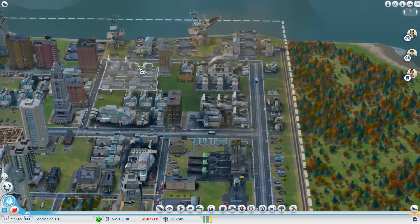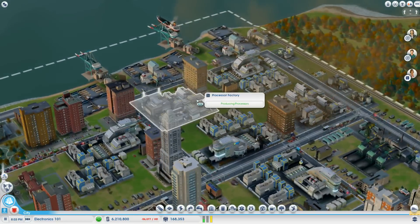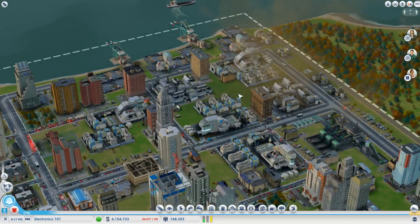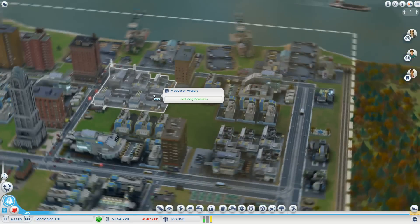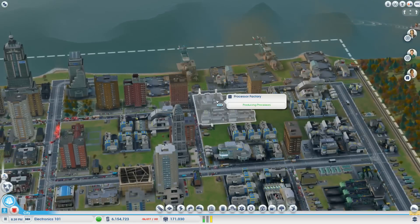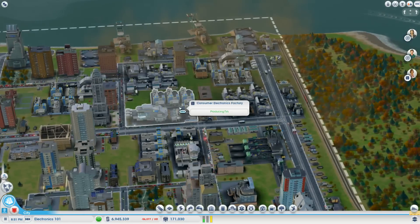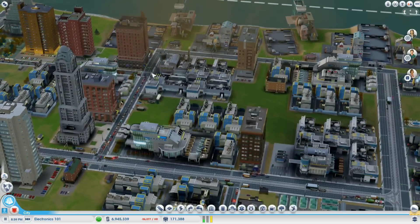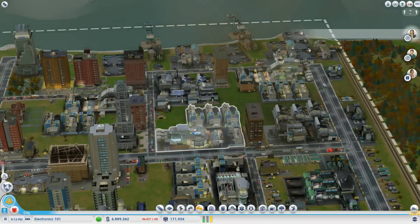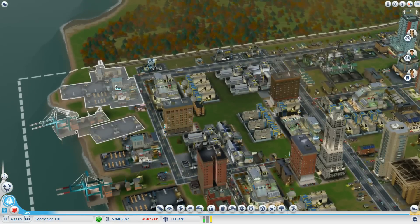Basically the debate was on whether you should keep these processor factories up and running. I actually did the math and crunched the numbers. Because your city is so small in this game, you've got to make the most of all the space you have. Your processor factories, by keeping these up and running, you're making a net profit of about 74,000 — because you still have to import alloy and plastic to keep those up and running at full capacity. Whereas with the consumer electronics factory, if you just import the processors, you're making a net gain of about 315,000. These buildings are pretty much the same size, so it's a lot more efficient use of your space to just bulldoze the processor factory.